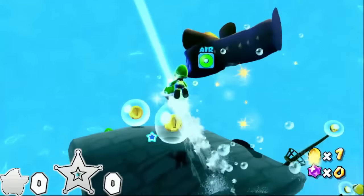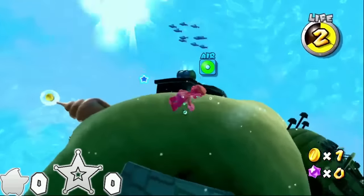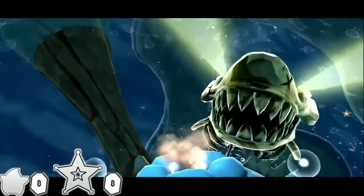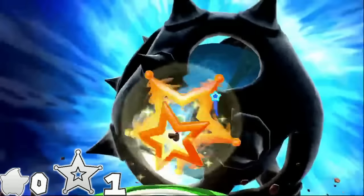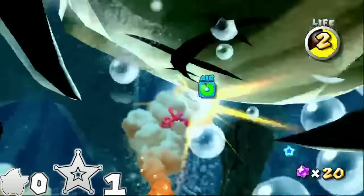Drip Drop Galaxy has you taking out giant eels — just swim into them with shells and manage your health wisely. Zero spins. Later we also unlock Bonefin Galaxy, which is a harder version of Drip Drop Galaxy but with a launch star at the start. Be sure to swim directly into Kingfin's bottom jaw — that's his weak point. One spin.